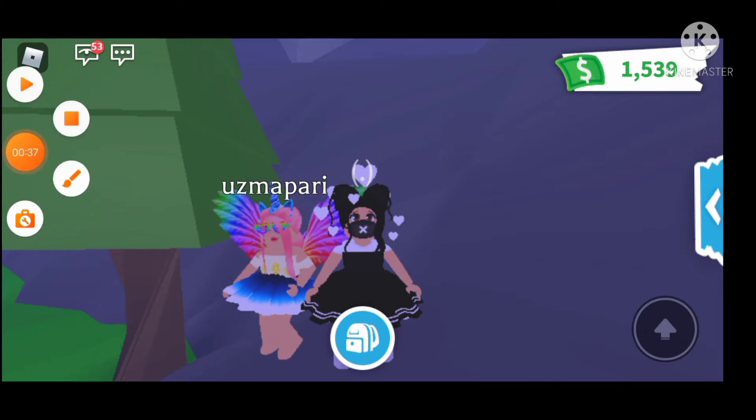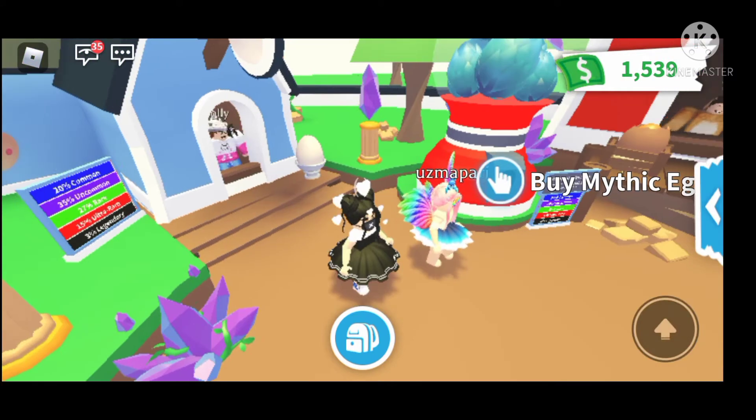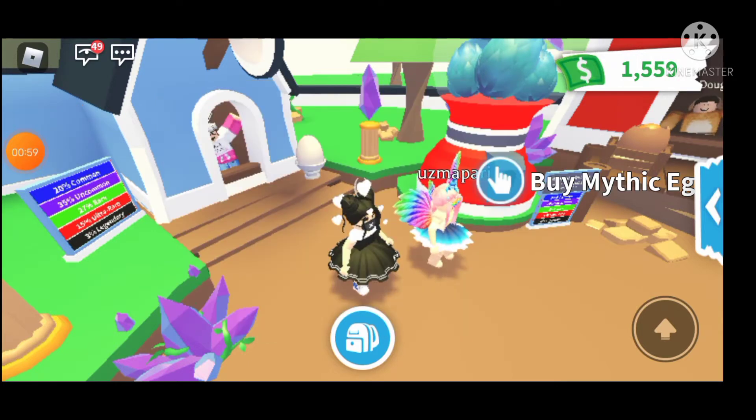Now let's start the build challenge! The rules are: we are going to buy a pet egg, complete its task, and whatever pet we get, we have to make a house based on that pet — or you could say, for that pet.